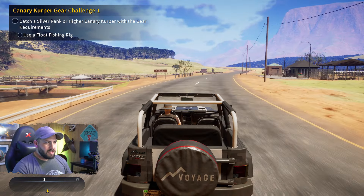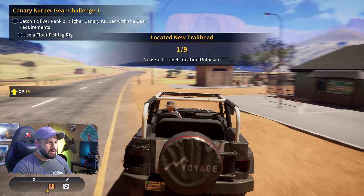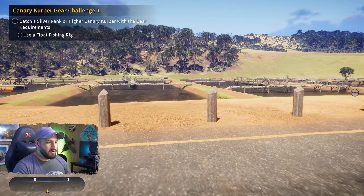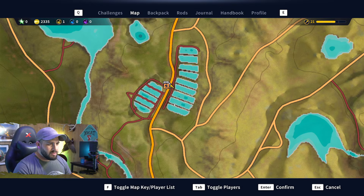We've made it to this area called Fin Factory, and I was really curious what this was all about, because there's so many tiny little ponds all next to each other, and I'm not sure what we'll be able to find here. Look on the map - you can see where we are. This little section with all these ponds, what are we going to find in here? That is the question.